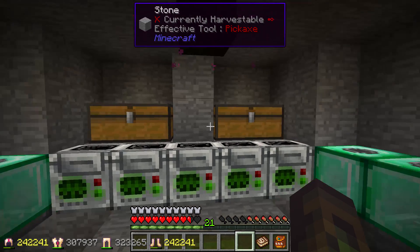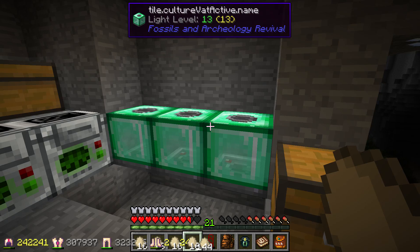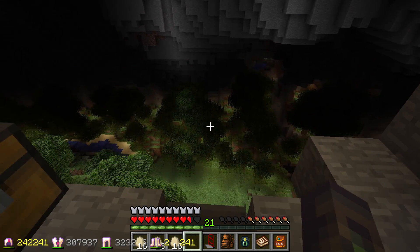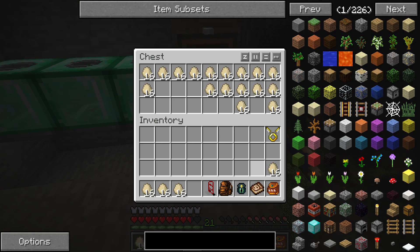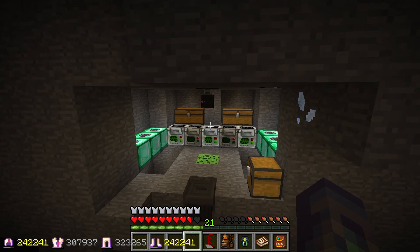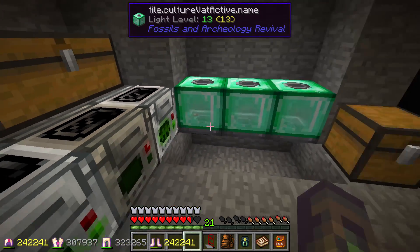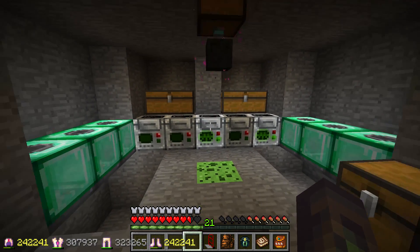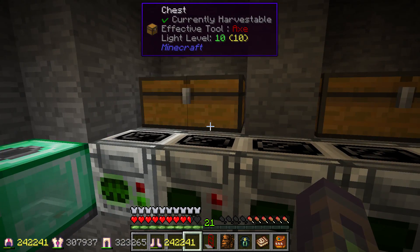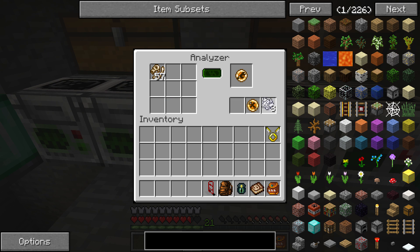Now we can shove the fossils in and see what we get. We also have our box of eggs — the only problem with the storage system is it's a bit of a pain to get everything out. All filled up with eggs. One of our analyzers already gave us a confusion-saur, which is lovely, and I've got a trash can here for junk like sand and stuff. Now we're basically just waiting for all of these to process. I also set up a little chest on the ceiling with a vacuum hopper so if one pops while I'm away, I'll automatically get back what was inside instead of losing it.